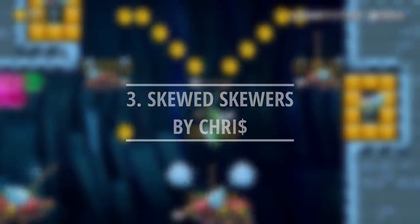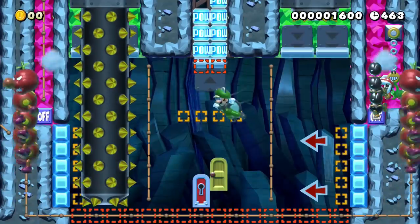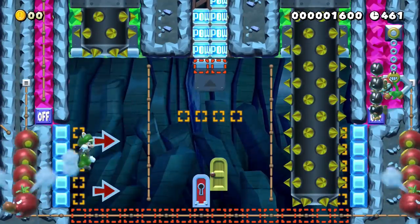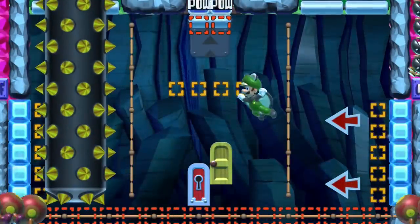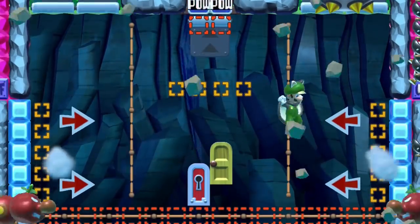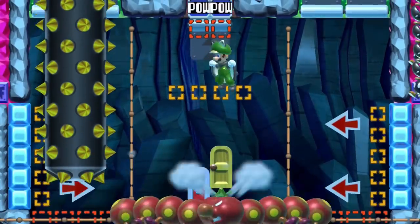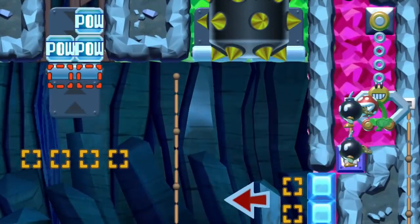Luigi has tried using a few enemies to reset the powers, but wants to experiment further. In this arena, Luigi will have to avoid offset skewers and fly upward to hit POW blocks. He can use wigglers to reset his flight abilities, but because they're on tracks, he'll have to buy time by jumping back and forth between the walls. When he hits the POWs, they destroy munchers that will eventually ignite a bomb.